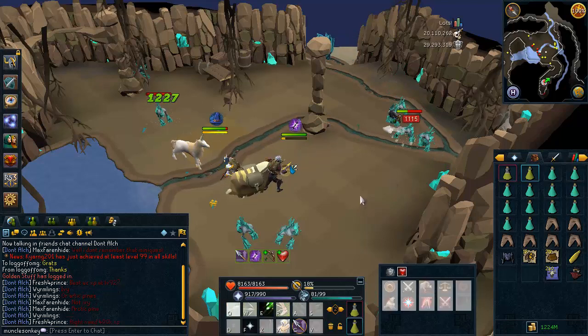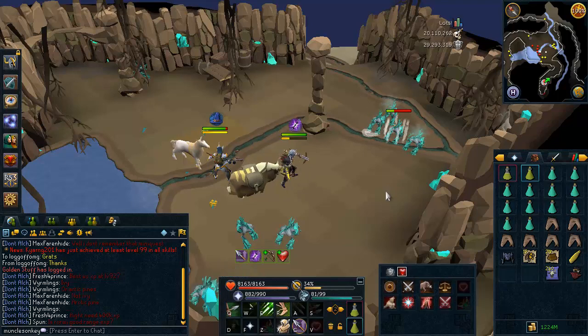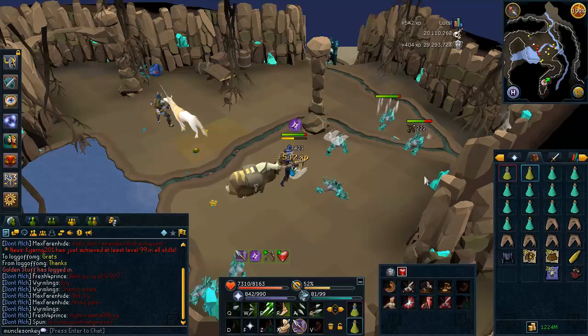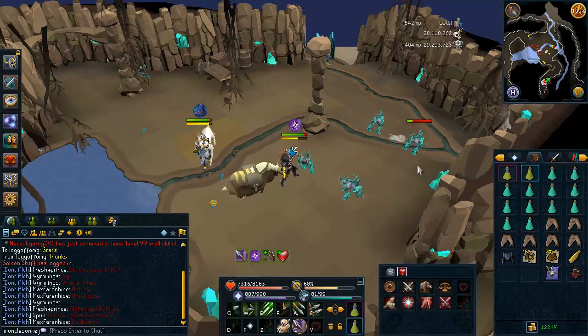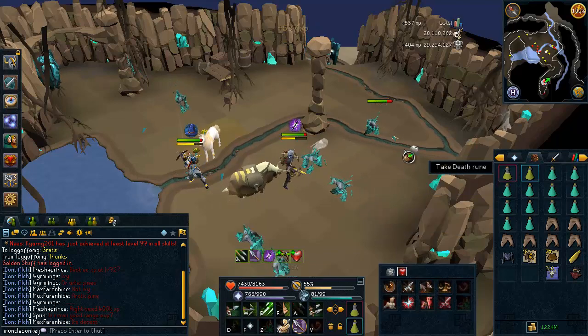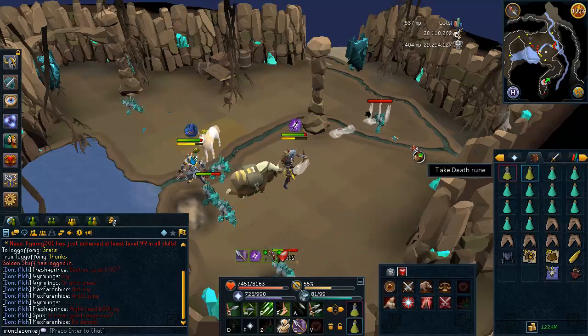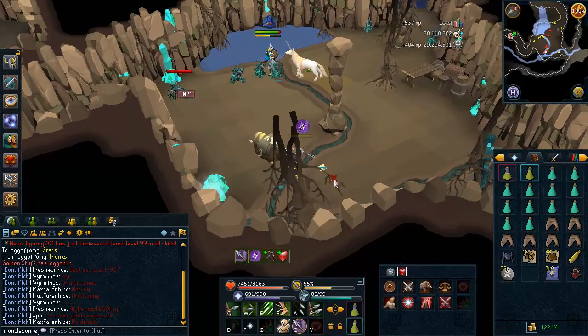One thing you do want to try to do is use multi-target abilities as soon as possible, such as the Ricochet ability — that will help you kill multiple Rorarius. They will all start attacking you all at once so you don't have to worry about aggroing too many because that's going to happen anyway. If you have completed the World Wakes quest, make sure to use the Death Swiftness ultimate ability as soon as it highlights on your action bar because you will hit much harder with it.